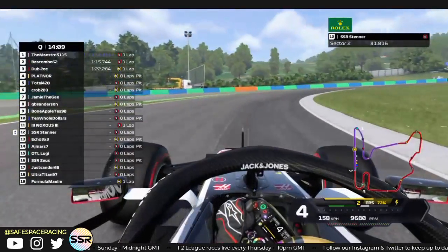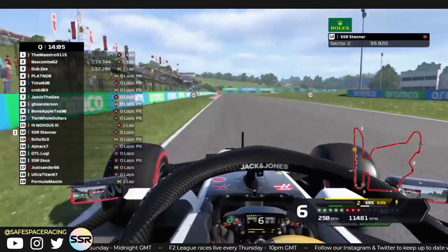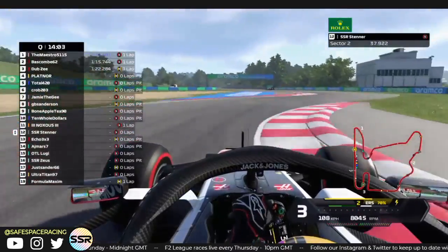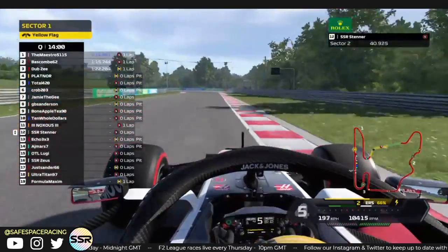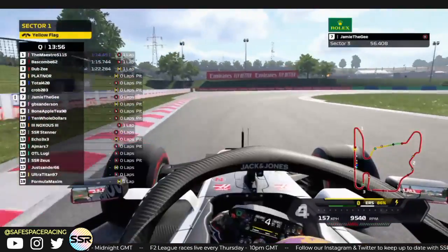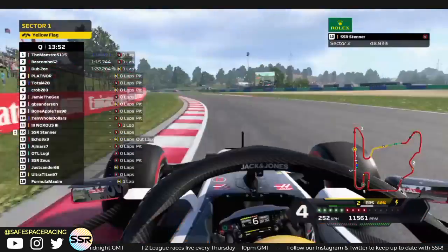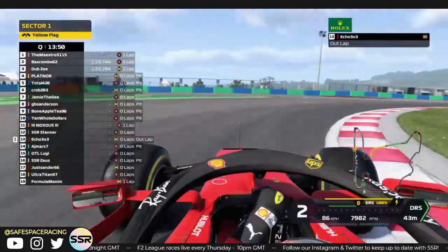And he invalidates his lap right there. Very easy to invalidate your lap on that corner — you have to keep your speed up and just send it through. It's a little bit of a blind corner. Unfortunately he just overstepped just a little bit. His teammate also invalidated his lap. A lot of invalidations today.